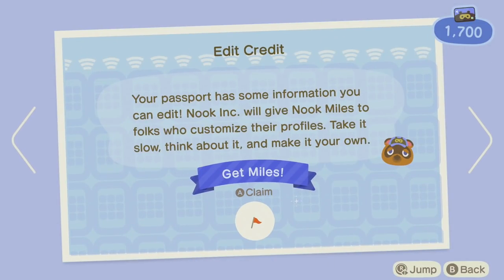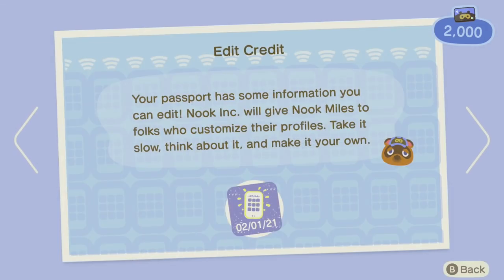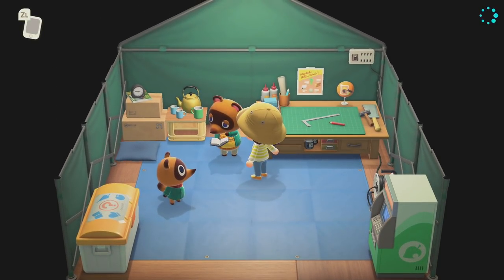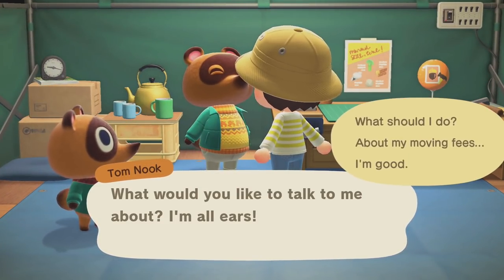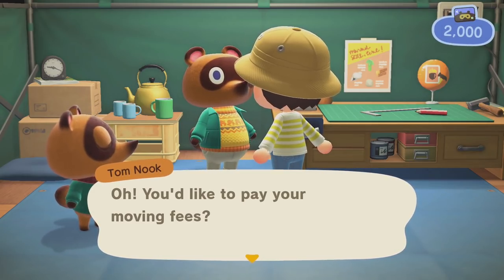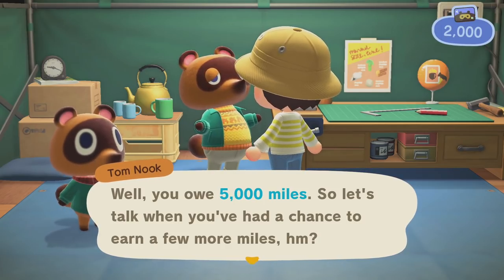Your passport is info you can edit — Nook Inc. will give Nook Miles to folks who customize their profiles. Some things you exclusively need miles for. Let's talk to Tom about my moving fees. We owe 5,000 miles — so we need quite a few more. Tom: 'There's no need to rush — enjoy your island life and save up those miles. Old Tom never forgets.'